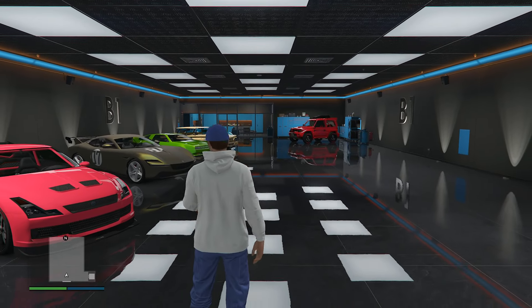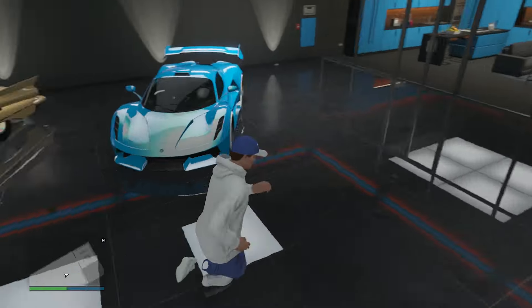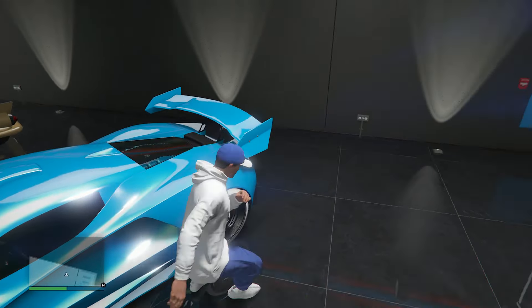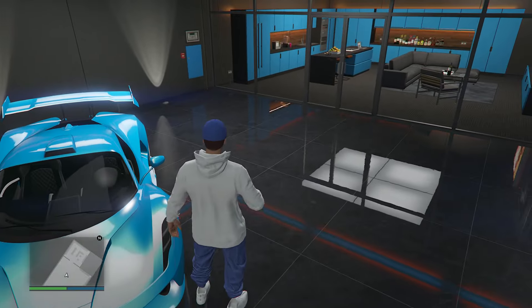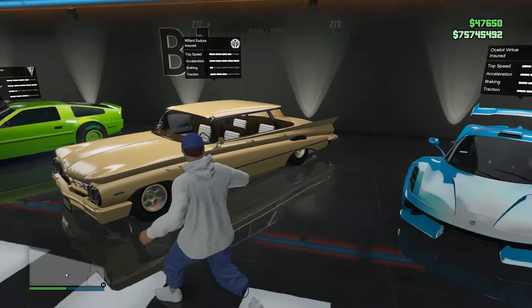Let's go into the newest type of garage we have in the game, which is the Eclipse Boulevard 50-car garage. I don't actually have all these garages fully filled up, but I'll still go through the cars I do have in here, starting with the Virtue. This is a beautiful supercar. A lot of the cars in this garage are more recently released. It's got the chrome and white Benny's wheels with a beautiful blue paint job — I really like that one.